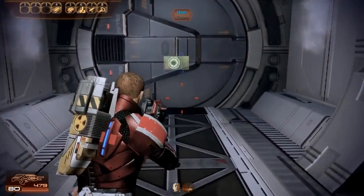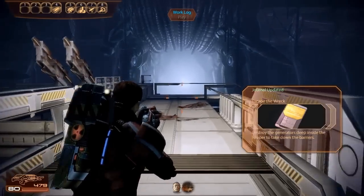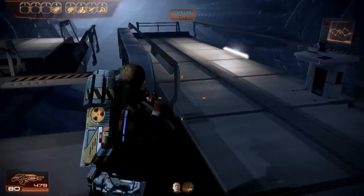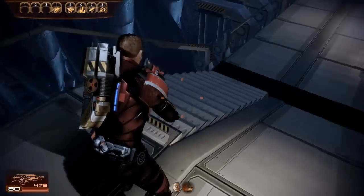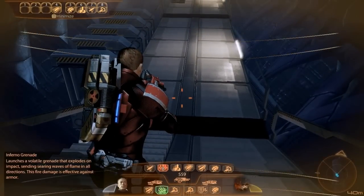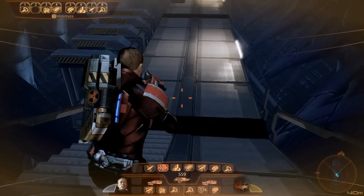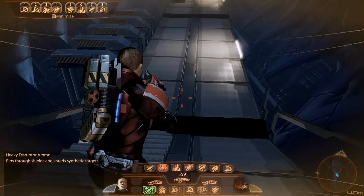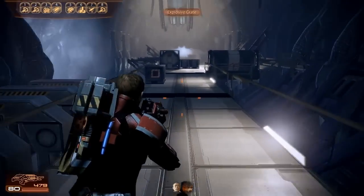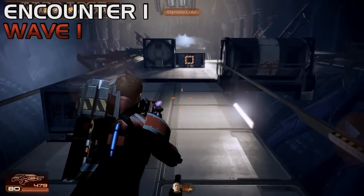The main thing to know about this level is that though there are quite a few husks, the key is to move very, very slowly, and you'll find that each encounter has a series of discrete waves. This first encounter I'm not going to break down into individual waves, because it really will depend on how you trigger the husks — how many will actually spawn in each wave. I've given the total for the entirety of the encounter. Depending on how you pull these husks, it's going to be different for everyone.